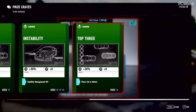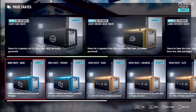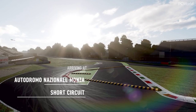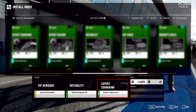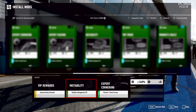Basically what you do is slot mods into your mod slots. So in this race, if we perform two good corners we get extra money out of it. We also have the stability management turned off for this race to get more money — but that's a card now.